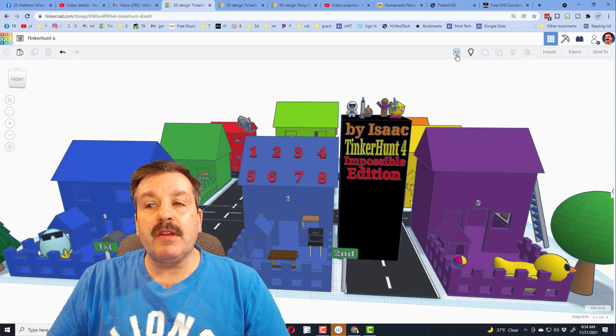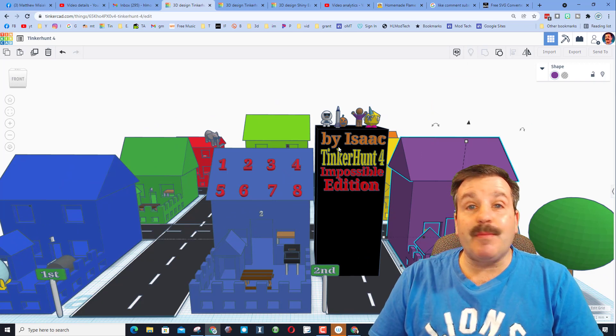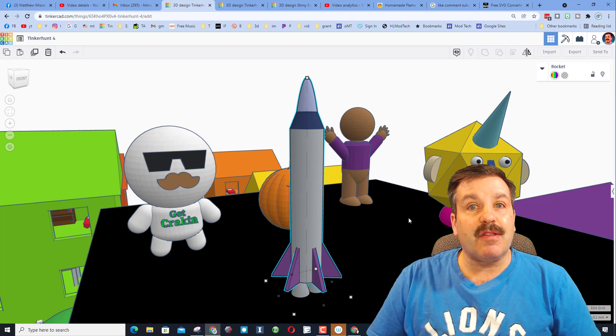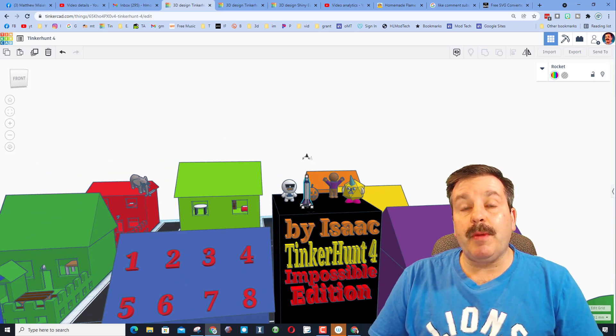Don't forget you're looking for these five characters — that is explained on this note. If you want the notes out of the way, you can hide them and bring them back just that easily. Today everything was hidden by eighth grader Isaac; he has named this the impossible edition. All of the items are super small. I'm going to use F for fit view — when you zoom in, these are the five things you're hunting for.